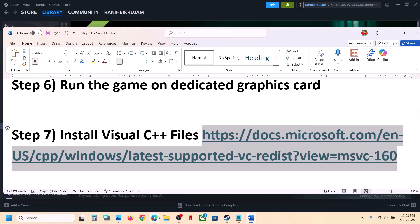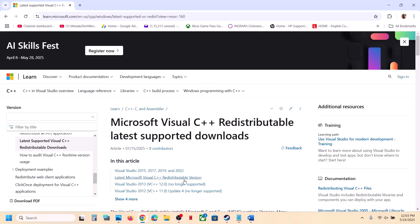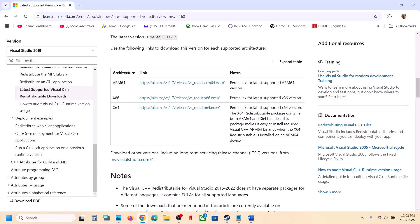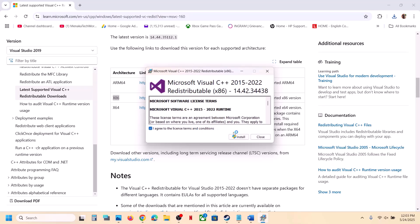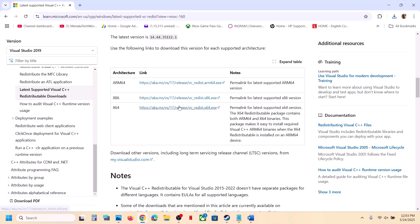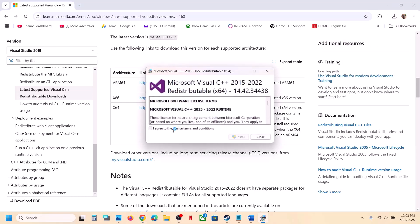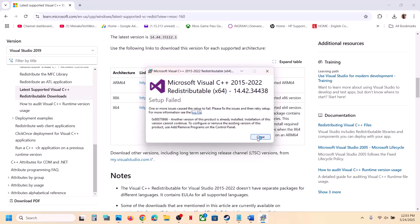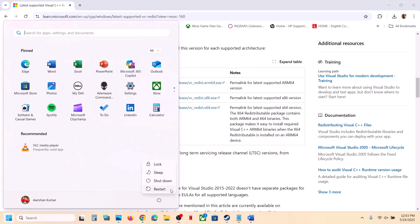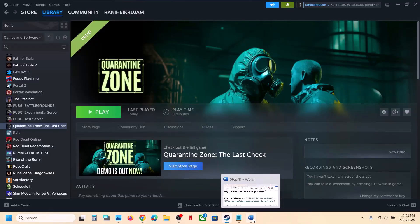Still not working? Install the Visual C++ redistributable files — this is important. Open the Microsoft Visual C++ download link in a browser. Scroll down and download both the x86 and x64 files. Run each exe file: if you see a Repair option click Repair; if you see Install, click Install. Just ignore any error messages if it's already installed. Download and run the x64 file as well, click Yes to allow, then install it. A restart is a must — after the system restart launch the game and check.